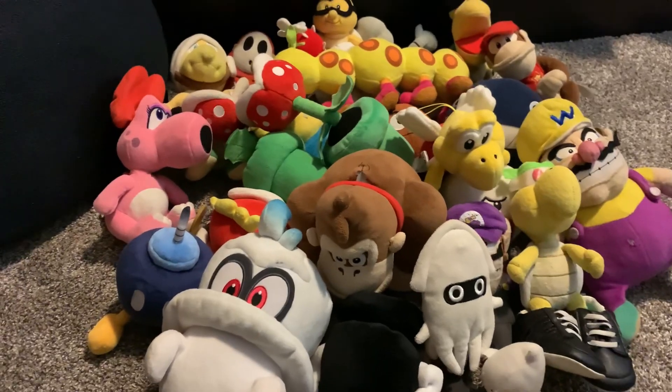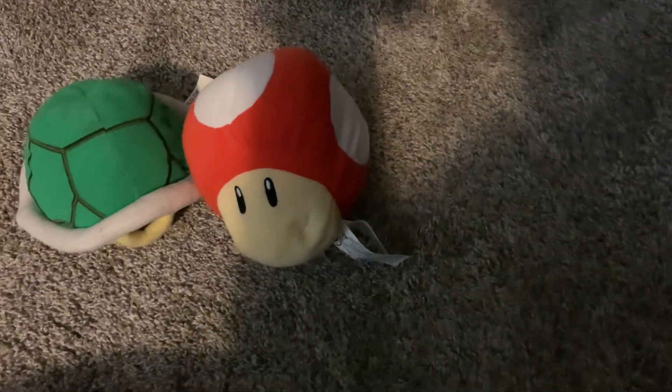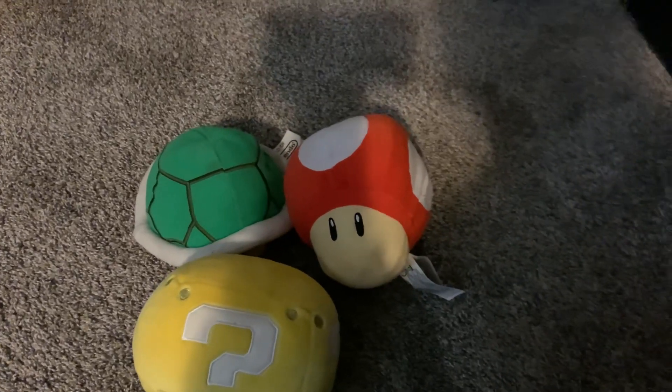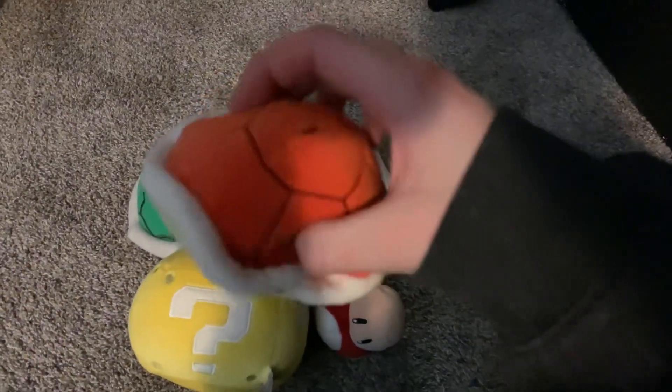Now we're going to move on to the items. First we got World of Nintendo Shell plush and it makes a noise. Next we got World of Nintendo Mushroom plush and it makes a 1-Up noise. It constantly makes noise so I just keep the voice box off. Next we got a Club Mochi Mochi Question Block plush, a Club Mochi Mochi Mushroom plush — it used to have a keychain but I cut it off — and a Club Mochi Mochi Red Shell plush, also with the keychain cut off.